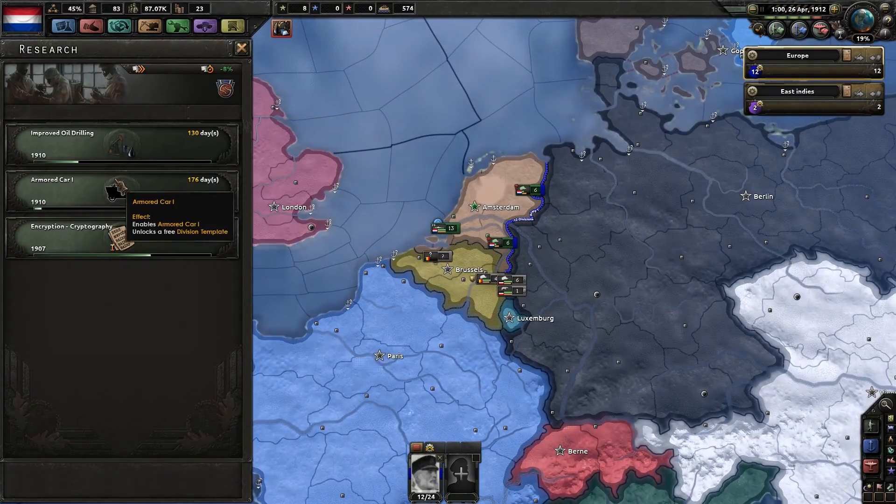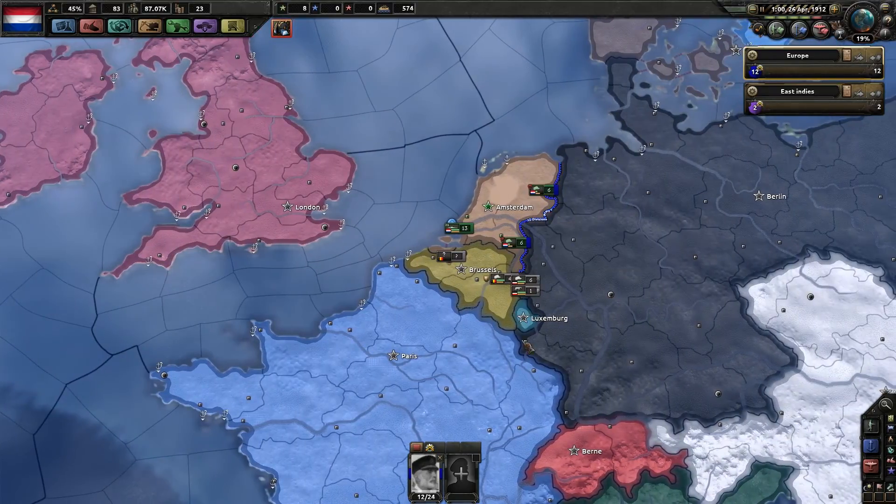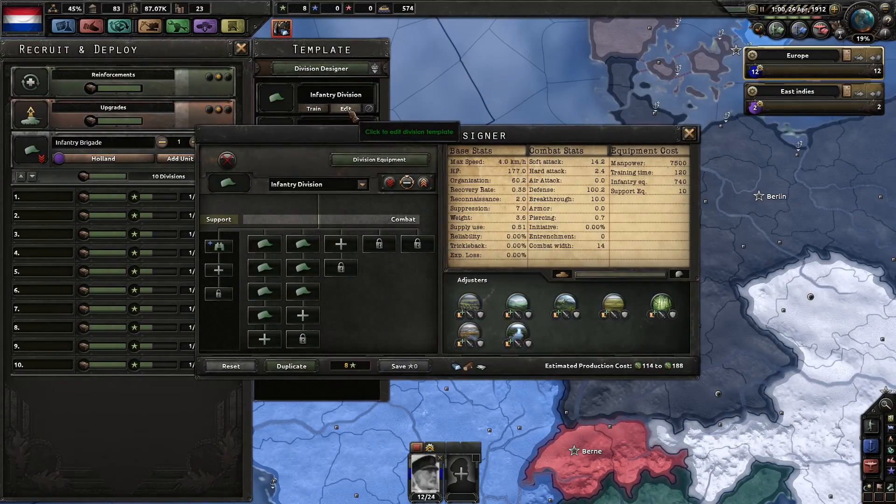I did this off-camera: I just decided to go for the armored car and I'm probably gonna add that to the last two slots of my infantry divisions, if that is possible. Could be that this is not possible and I would have to start another row, but I would do that as well.